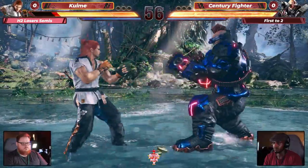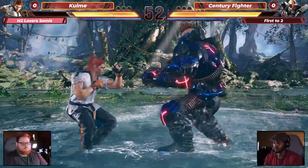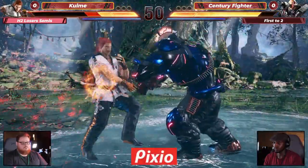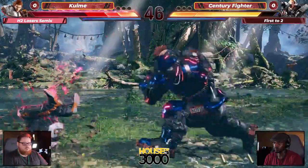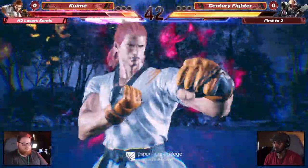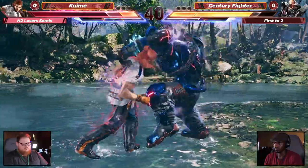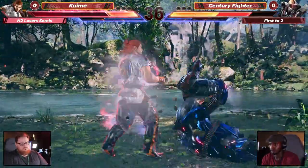Love to see the reference. I like what we're seeing here — what a read though. Century Fighter looking pretty clean in this bracket. Hit him with that hug. Definitely strong and so much damage. He went into the cancel — I don't know about that. I would have finished that heat combo, and this is going to cost him now.